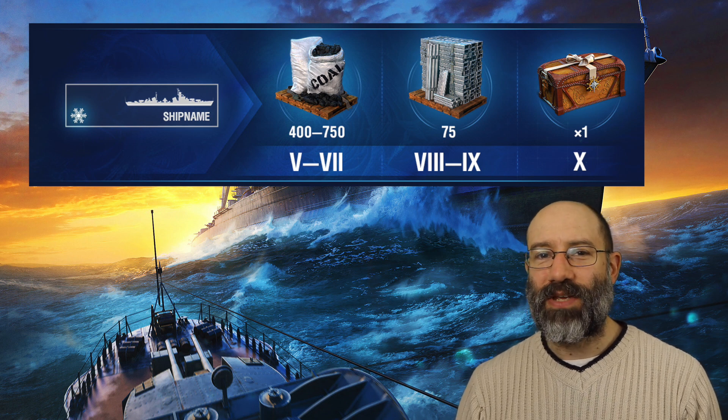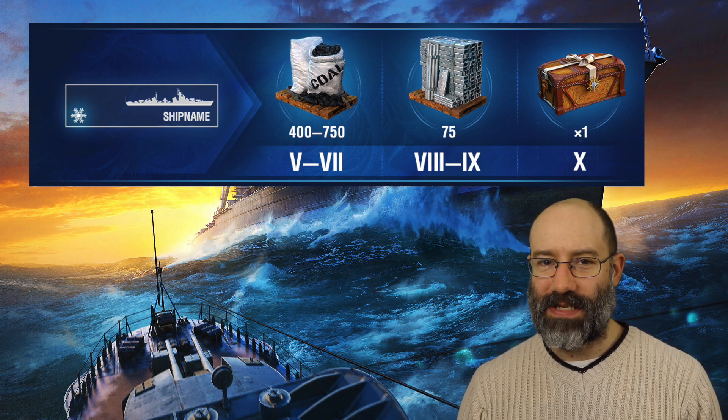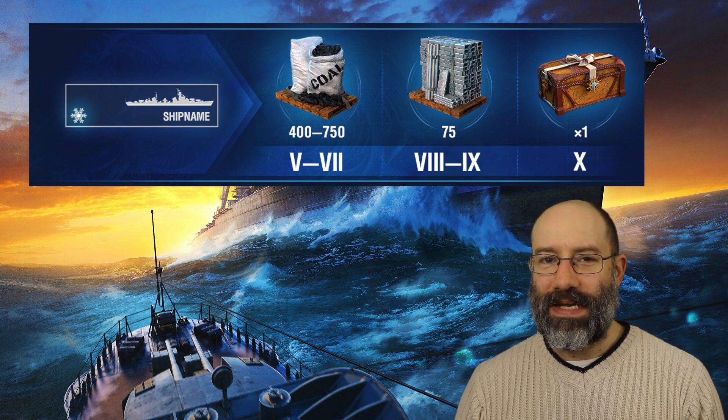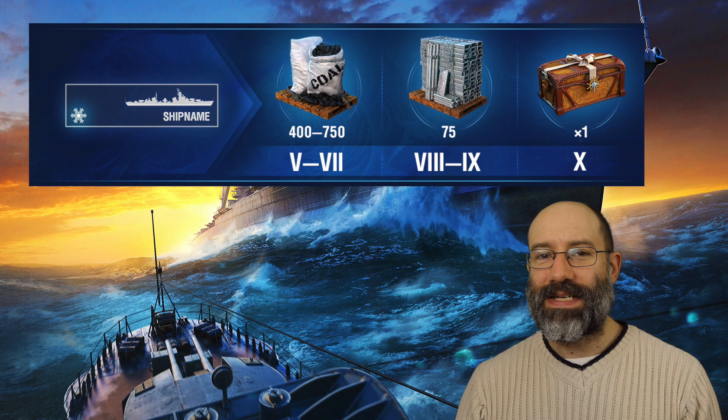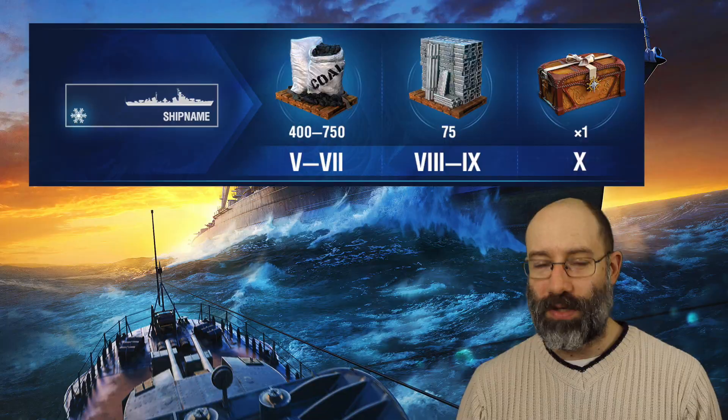Tier 10 wins will get you a standard-sized Santa's Gifts container. Tier 8 and 9 wins will get you 75 steel per ship. Tiers 5, 6 and 7 wins will get you between 400 and 750 coal per ship.